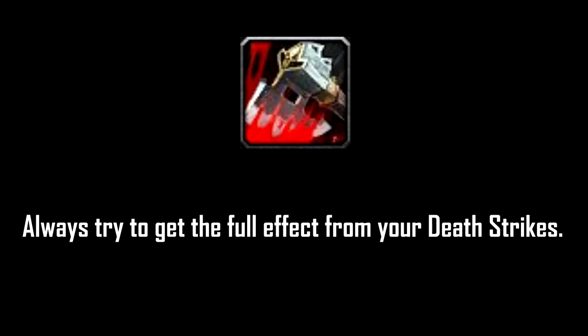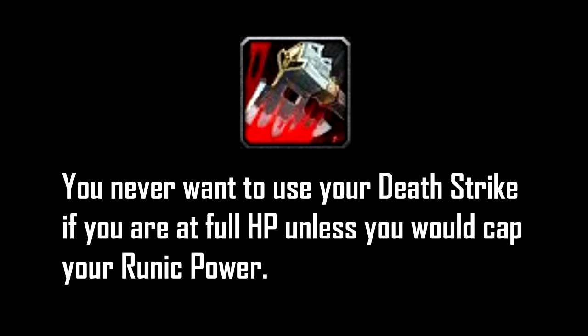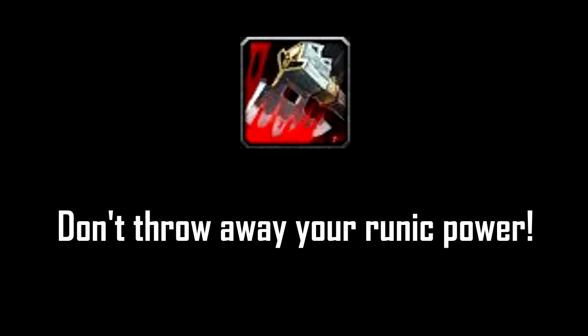Now let's talk about Death Strike usage. The right way to use Death Strike is to benefit the full effect from it — that means getting the healing effect on top of the physical absorption shield. You never want to use Death Strike if you're at full HP unless you're going to cap your runic power, because capping runic power means you're throwing away your active mitigation. If you're in that scenario, use Death Strike even at max HP just to get that physical absorption shield.